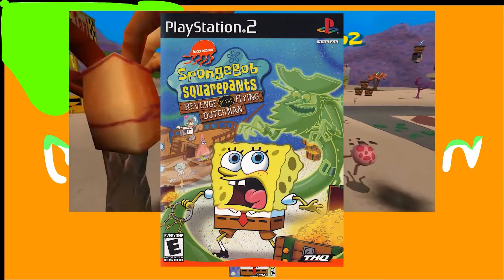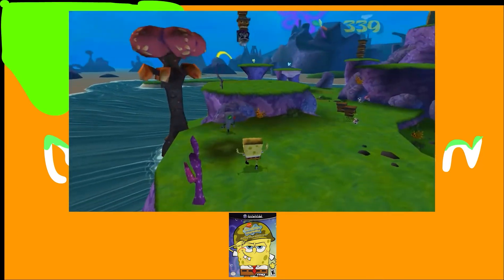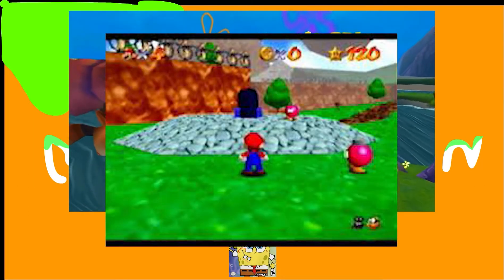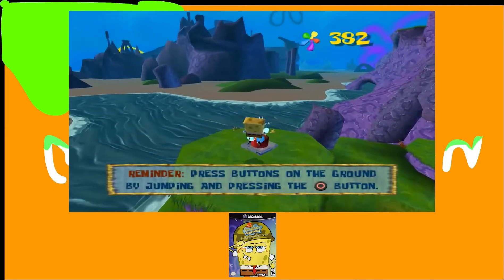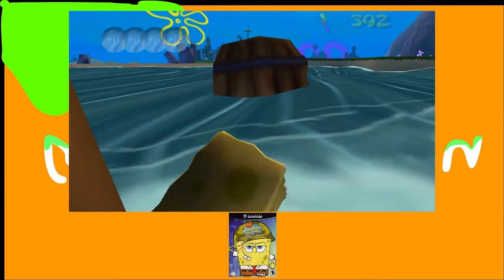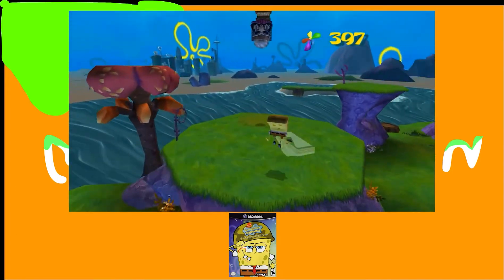This game is a 3D platformer collect-a-thon, like the last game, but instead of collecting letter tiles that spell SpongeBob, you need to collect a certain amount of golden spatulas to progress to each stage. And now that I think about it, this game is really, really similar to Super Mario 64 — the levels feel either really open-world-ish or linear, the golden spatulas are like the stars, and both games have a creative and great hub world using incredibly great locations, like Bikini Bottom's streets, similar to Super Mario 64's Peach's Castle. They're both creative and they function really, really well.